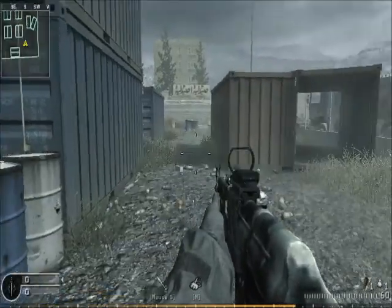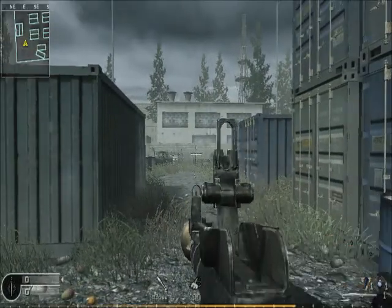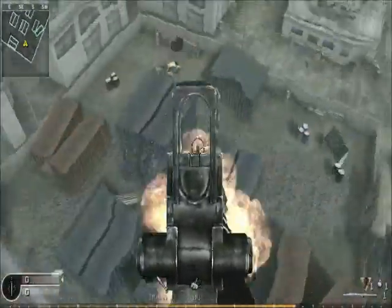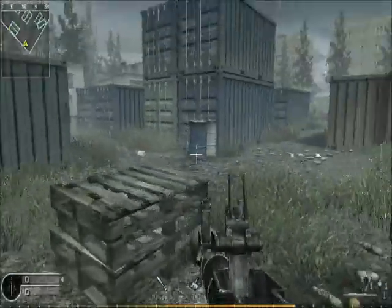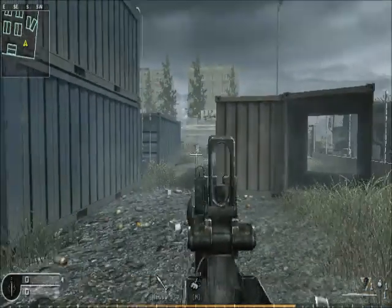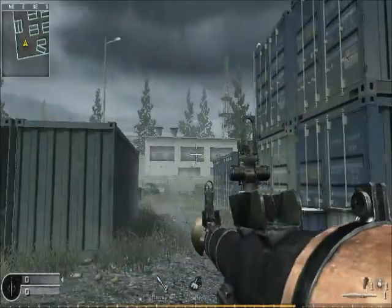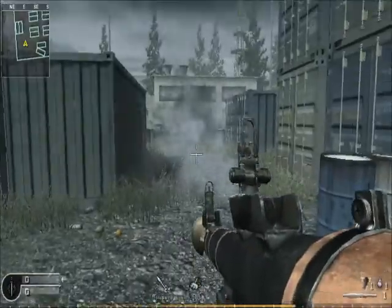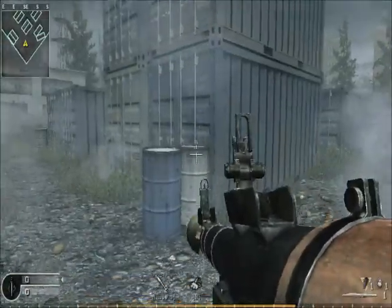So now we're going to do the fun one — a fully automatic RPG. But in order to do that you do have to aim first, because if you just fire the normal way it'll go a bit slower, since the RPG always has to aim when you shoot. So you want to aim first, and it'll fire fully automatic.